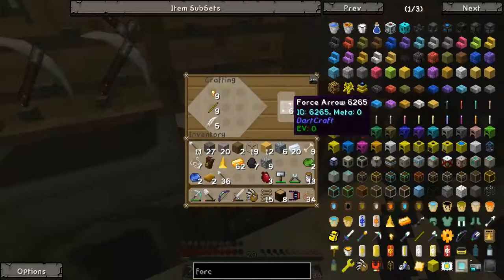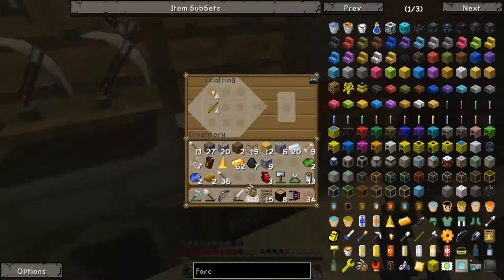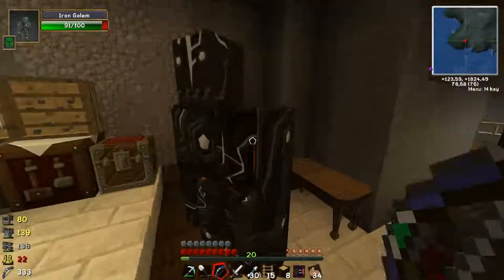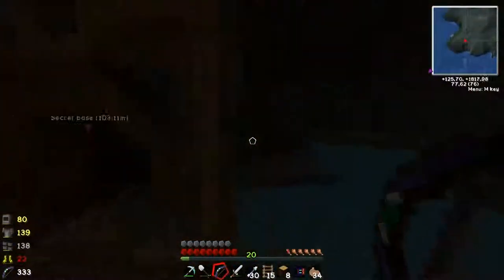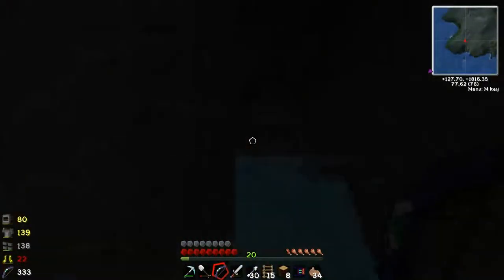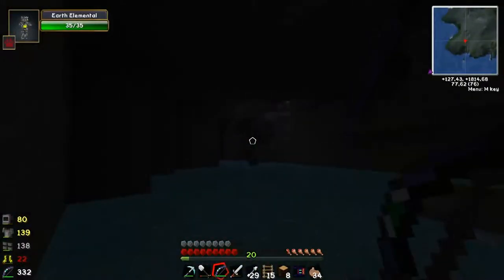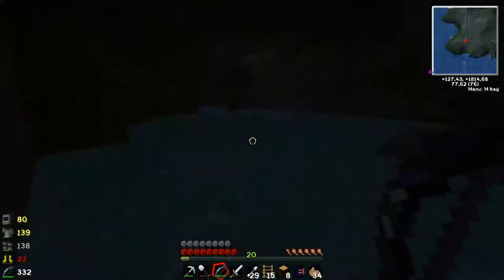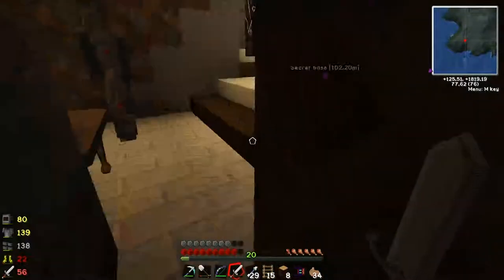Five feathers and some nuggets — there you go, 30 force arrows. Now let's have a look. Where shall I test it? Oh wait, I know — there he is. BOOM! 'Get force arrows,' they said. 'It will be fun,' they said. God damn it.